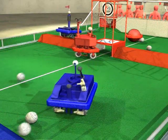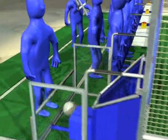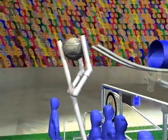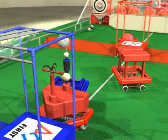Balls can be scored in goals from anywhere on the field. As balls are scored, the human players remove them from the goals and pass them to the center of the alliance station. The trident is used to place balls on the return rack to reenter them into play.